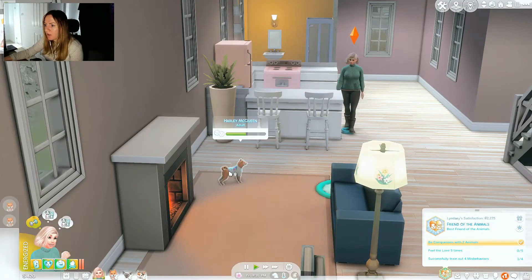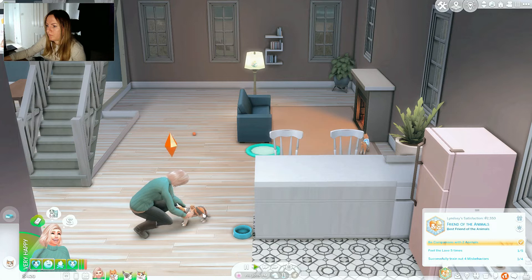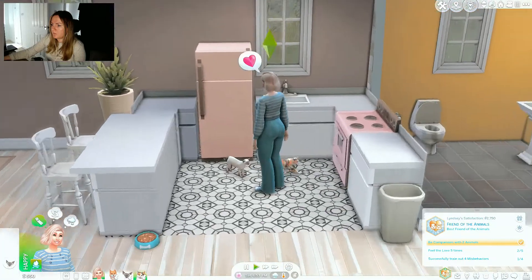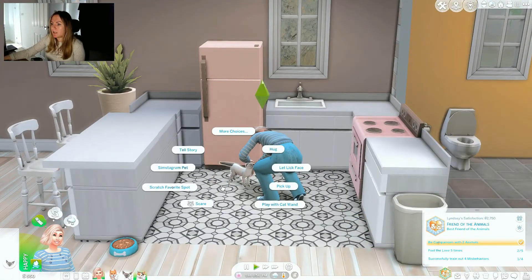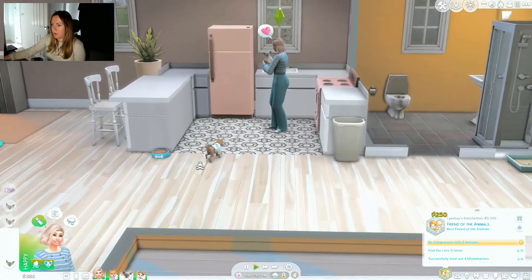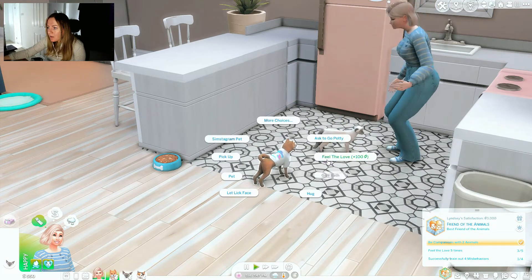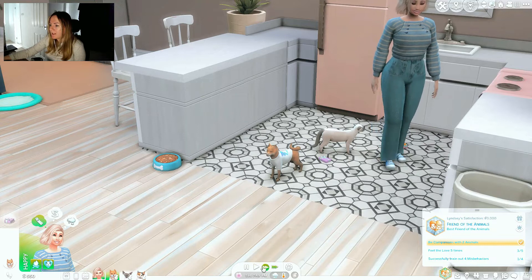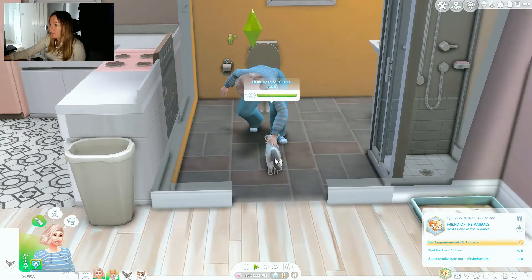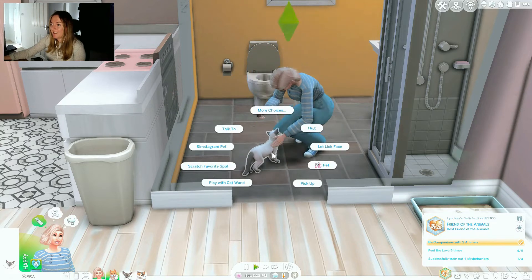Let's get to know our new little dog. He's like give me attention please, I'm here too! Feel the love - perfect. I don't think I've ever spent so much time actually playing with the pets in Cats and Dogs. A dog has come home with something - a little present! You get the feel the love for that, my little friend. We need to feel the love one more time and also train out more misbehaviors, but they're not really doing anything that's misbehaving.